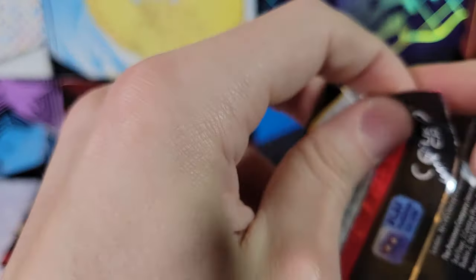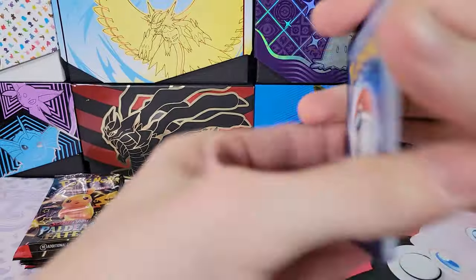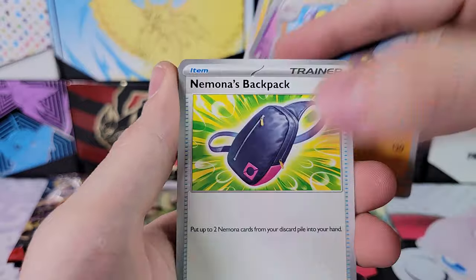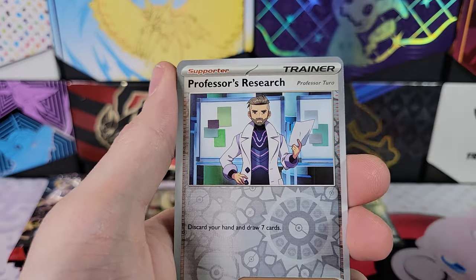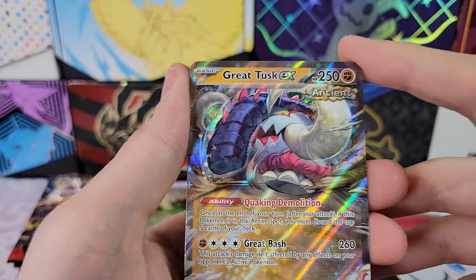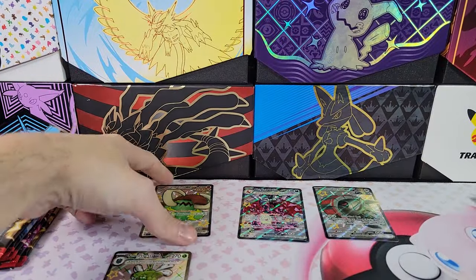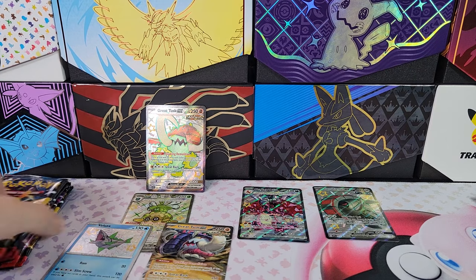Great Tusk, last pack. Pikachu, Fampi, Grapploct, Mousehold reverse, Professor's Research, Professor Turo. And a Great Tusk EX — that is fitting, getting a Great Tusk in the Great Tusk tin. Very cool. So Great Tusk now complete — those are the hits for Great Tusk.